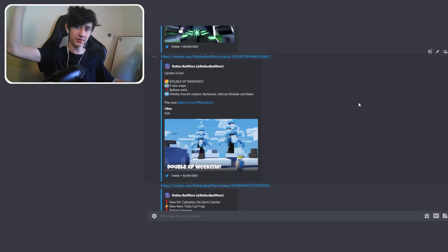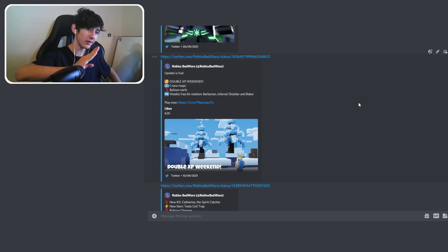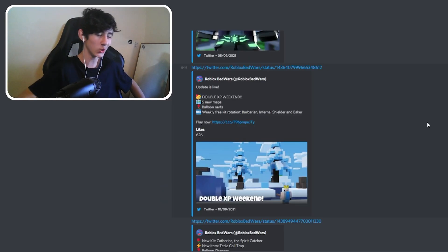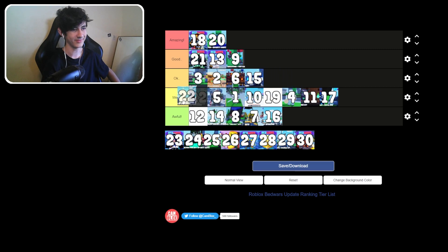Update 21: double XP weekend — actually one of the first ones we got, which was pretty cool. Five new maps, balloon nerfs, and weekly free rotation of Barbarian, Infernal Shield, and Baker. It'll go at the back of good.